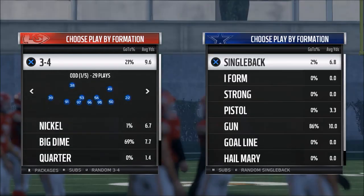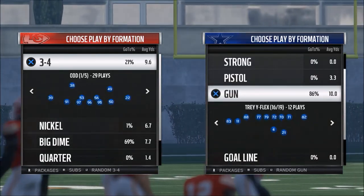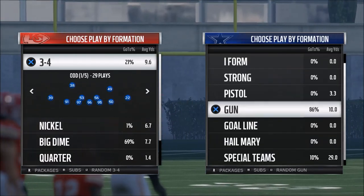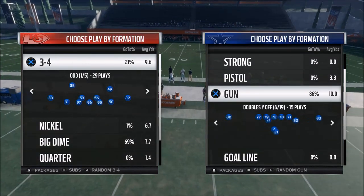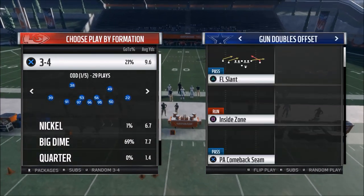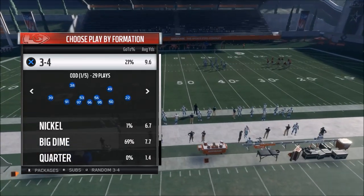Today we're talking all about blitzing, and this is actually more of a coverage defense disguise. I call it a passive pressure. One of the plays I like to call passive pressure — what passive pressure basically means is you're not necessarily blitzing, but you're going to get some kind of delayed pressure.